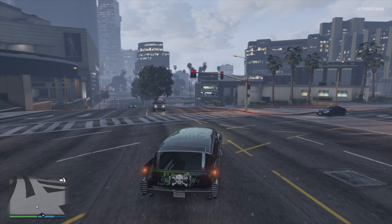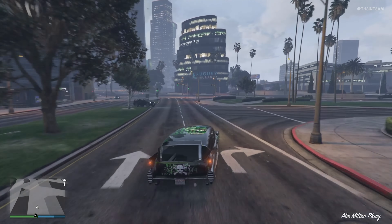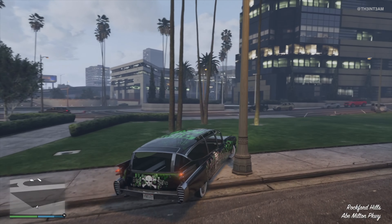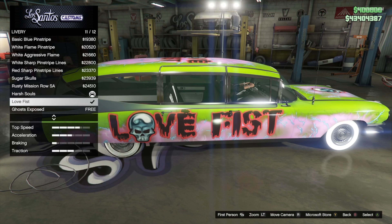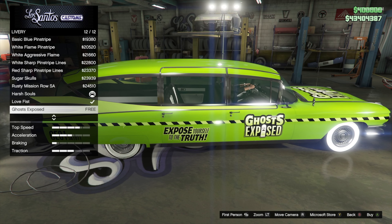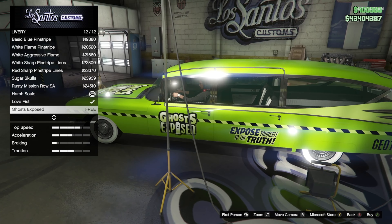There are a few unique features though. It holds a unique sound for the stock horn, which is pretty cool. The only downside is that you have to press the same button you use to steer to activate it. Owning this vehicle also gives you the ability to apply the Ghost Exposed livery once it's unlocked, which you can do by completing the Ghost Exposed collectible event.